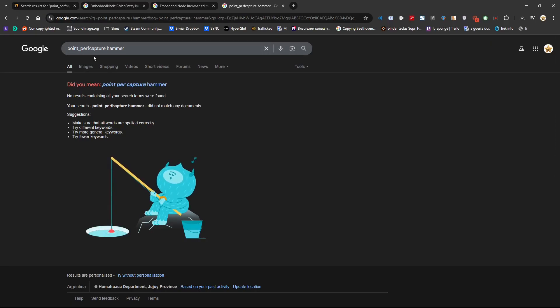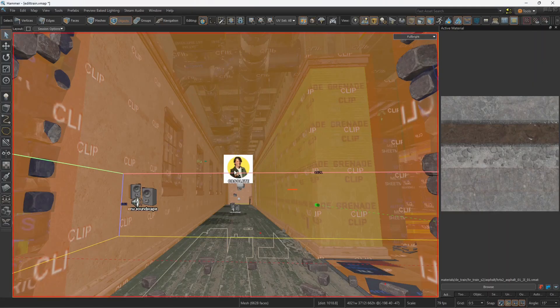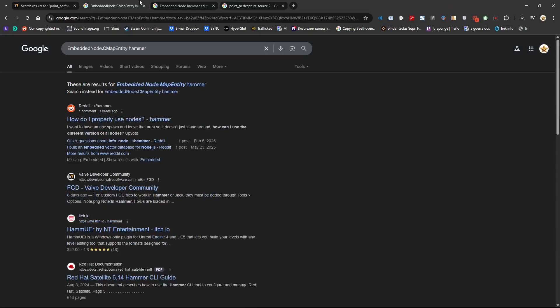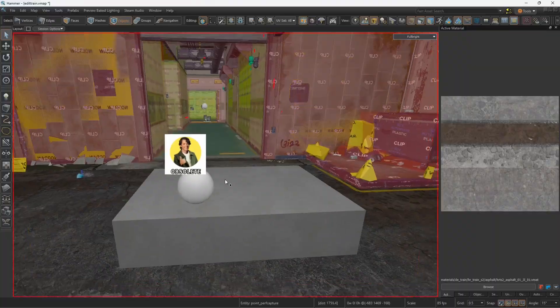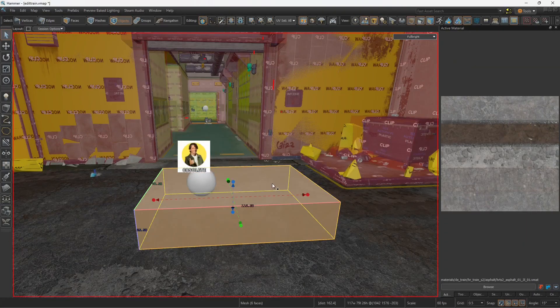So we're left guessing: why does this exist, why is Valve using it? If you guys know anything about this entity and what its purpose is, please let me know. I also tried searching the description which says 'embedded node C map entity' and couldn't find anything. I guess we're gonna have to brute-force our way into discovering what this strange entity does. Share in the comments below — see you next time.